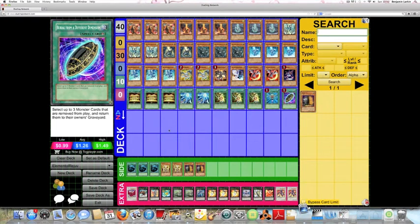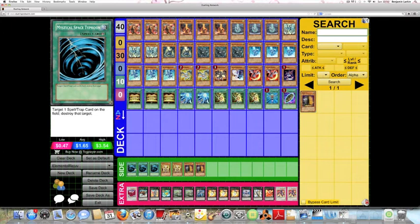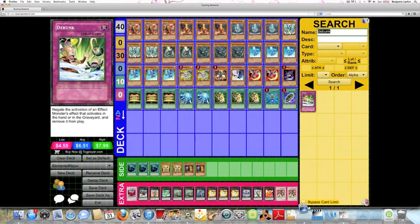As for the side deck, I figure people are going to side in Macro Cosmos. Evilswarm will actually be able to main deck Macro Cosmos and will be this deck's worst matchup. You can look at stuff like Genex Ally Birdman or anti-DARK cards like Shadow-Imprisoning Mirror. Skill Drain would be a particularly good side because it doesn't really affect your monsters apart from Debris Dragon, Red-Eyes Darkness Metal Dragon, and Necroface - all the other effects activate in the graveyard or hand, so you pretty much wouldn't have a problem with that.